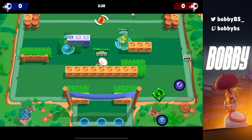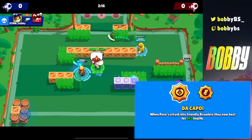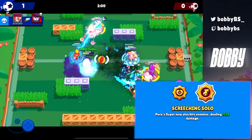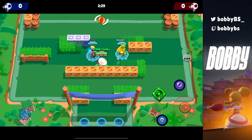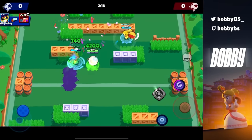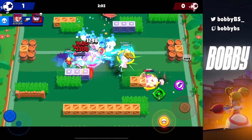Next up we have Poco, and just like the gadget video this is a double-sided situation. You can use Da Capo to be a really good healing Poco — it heals your allies for 962 per shot, which is absolutely insane and way too much healing. You can also use Screeching Solo, which gives your super 1,520 damage to the opposing team while you're also healing your own team. The game has so many high-HP brawlers and hypercharges that Poco isn't really meta at the very top, but at lower levels Screeching Solo or Da Capo is incredibly broken. I would upgrade Screeching Solo to guarantee yourself free trophies.